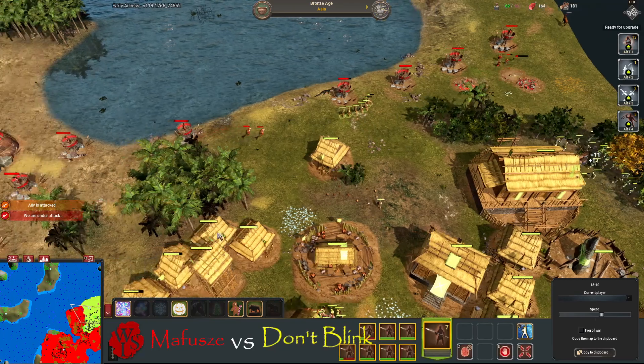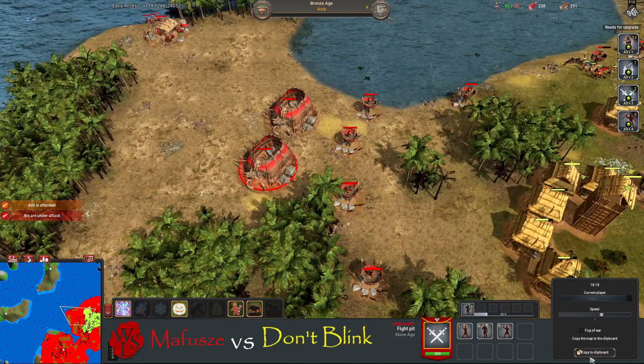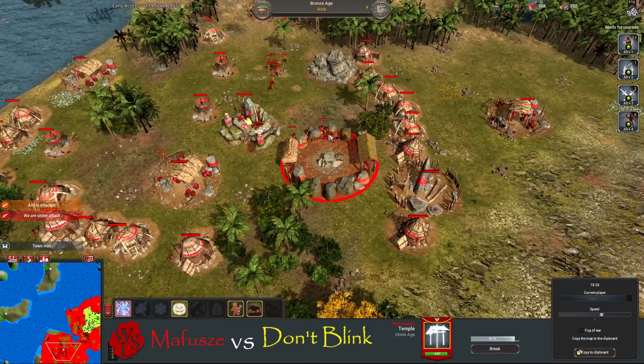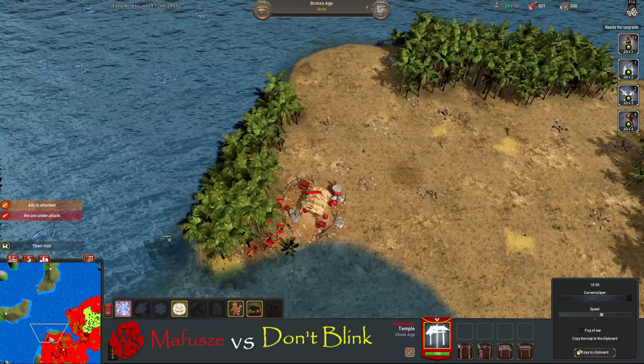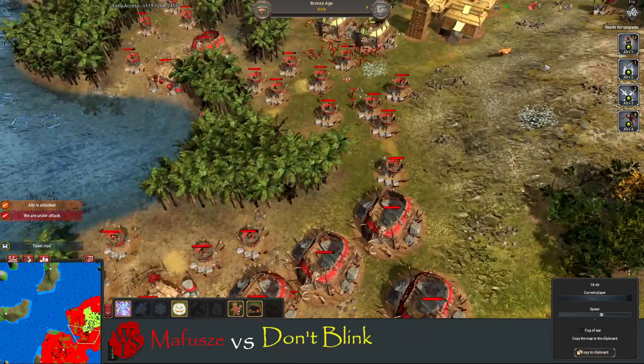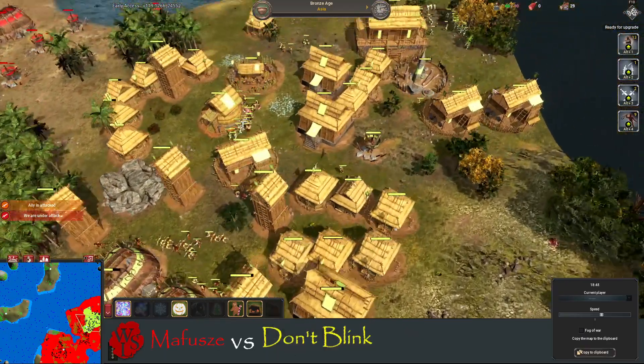Some spearmen out, some mace men — we've had some pits going down from Mafusha as well. He's not giving up. He's only just putting his temple down at 18 minutes. By the time that's complete, that'll be about 20 minutes until he reaches bronze age — but he has his opponent surrounded.